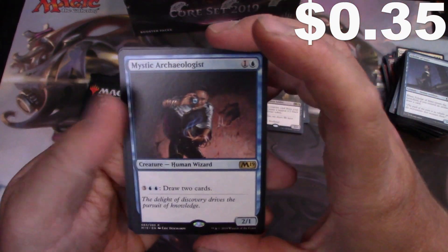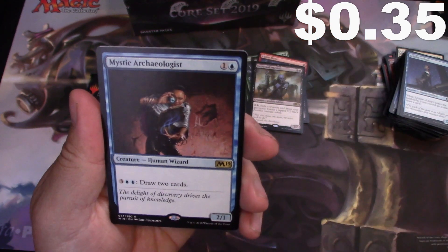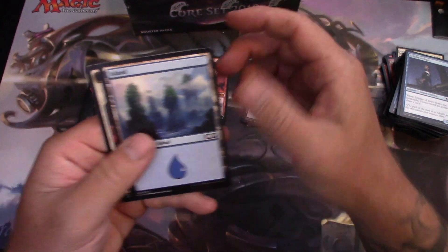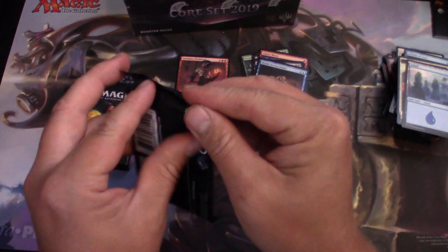Mystic Archaeologist — for two mana it's a 2/1, and for five you draw two cards. I think that would be pretty good.